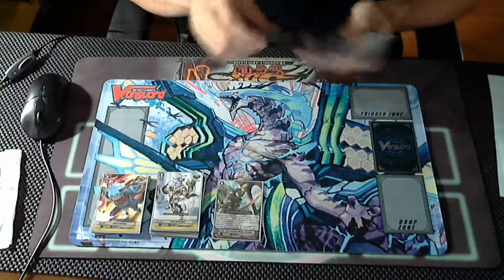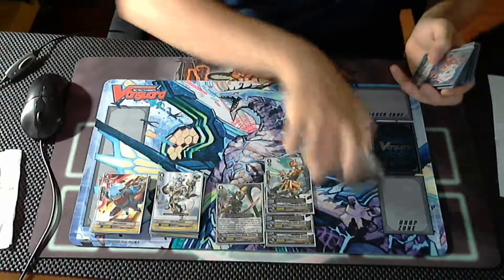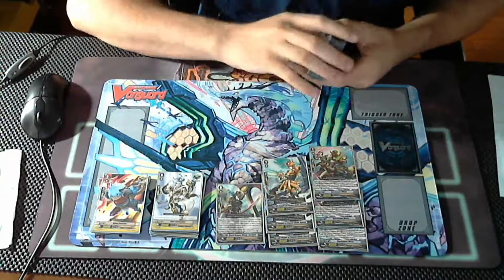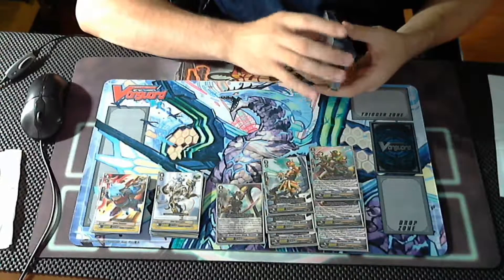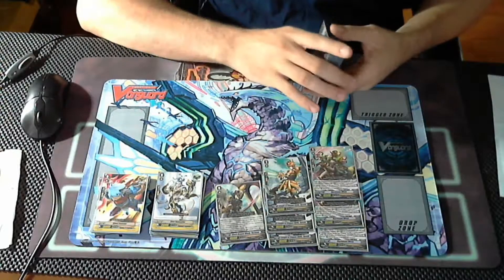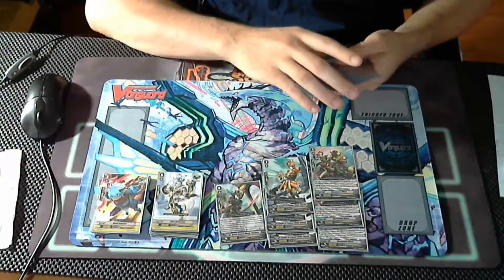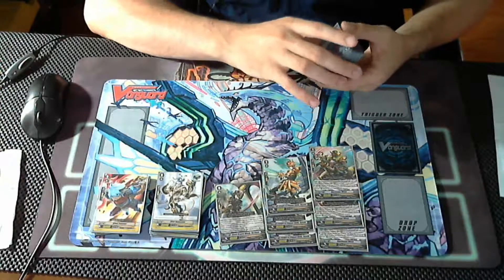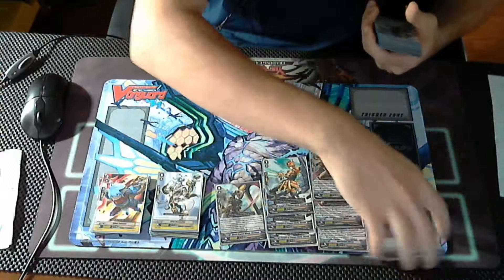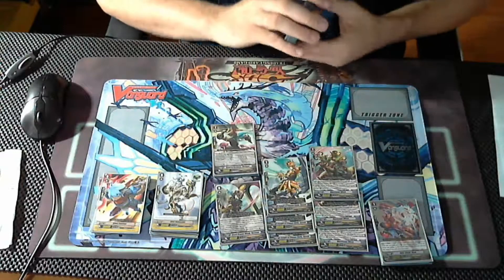For grade ones I only run three Gareth. I run three Black Mane Witch — this is actually a promo card. It's a 6k grade one, and when it's called you can retire a Gold Paladin to call to an open rear guard spot from the top of your deck. So it really helps when you miss your ride — you can retire this guy and call a free card from the top of your deck. Same thing for triggers or excessive grade twos or whatever grade you're trying to get. It's worked out pretty well to make the deck more consistent.